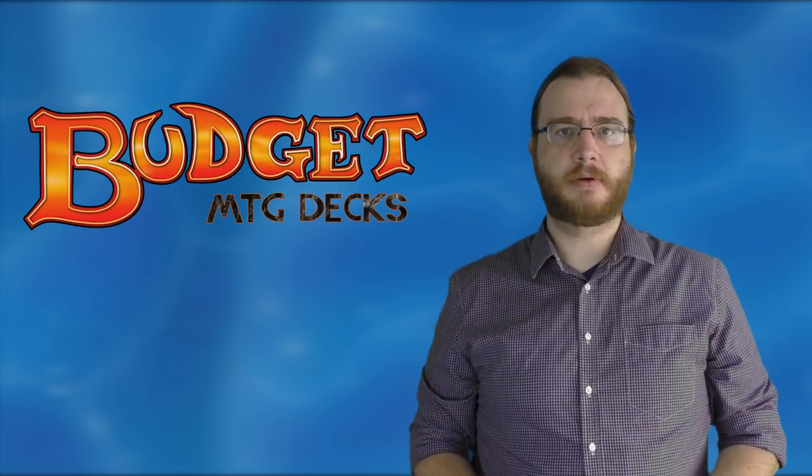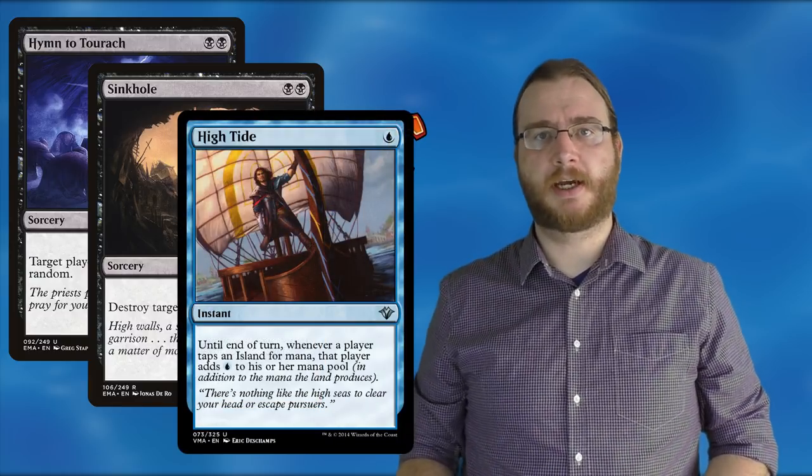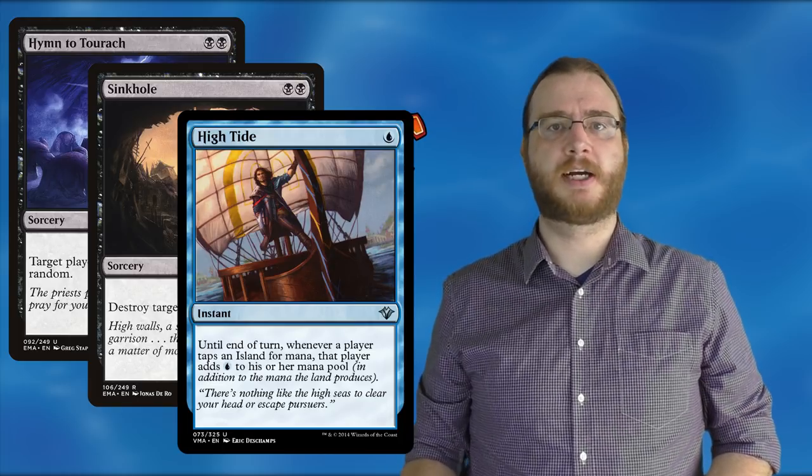Now, three have been banned preemptively. We've got Hymn to Tourach, which is a very powerful hand destruction card. We've got Sinkhole, which is a 2-mana land destruction card. And we've got Hightide, which is a crazy combo enabler that sees play in Legacy and Vintage. These three cards they've basically decided ahead of time will be too format-warping, so they're going to ban them preemptively.